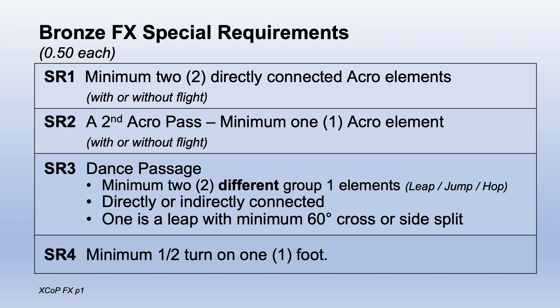Elements must receive value part credit to fulfill a requirement. SR1: an acro pass with a minimum of two directly connected acro elements, with or without flight. SR2: a second acro pass with at least one acro element.